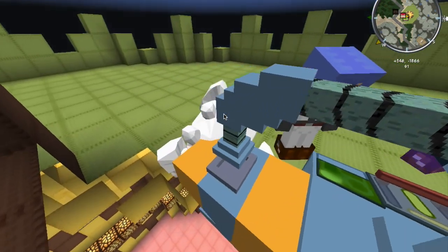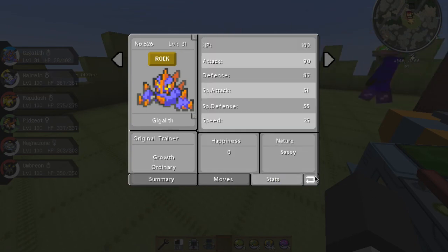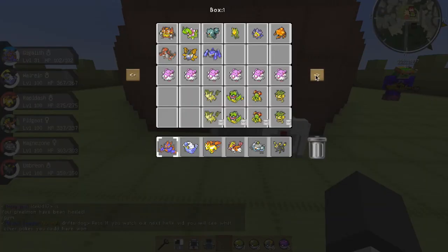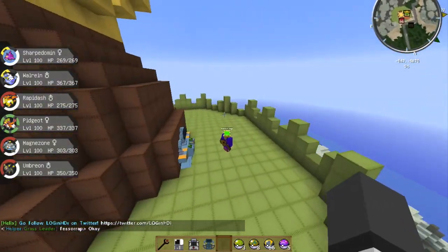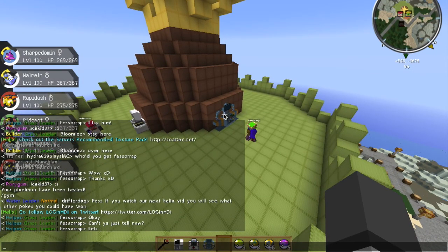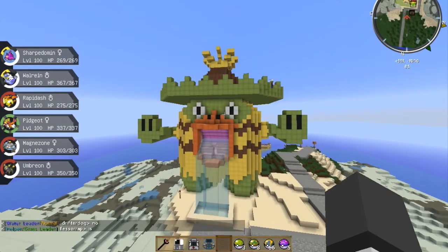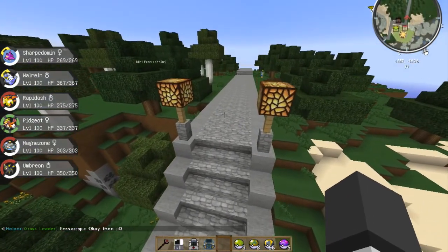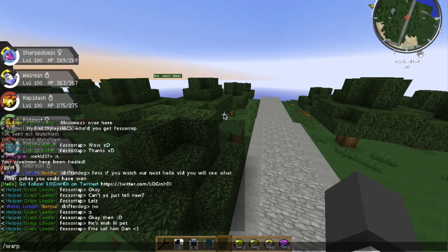Oh, there's another Gigalith we can add to the squad. What nature does this Gigalith have? Sassy. I'll just toss the Gigalith in the random Pokemon section. So like I said guys, in the next episode we'll be giving away another level 100, just like we did. There will be six to choose from, you get to pick a number between one and six. So now we're going to do some quick exploration of my steps to become Builder. I'm actually going to warp to the build test.